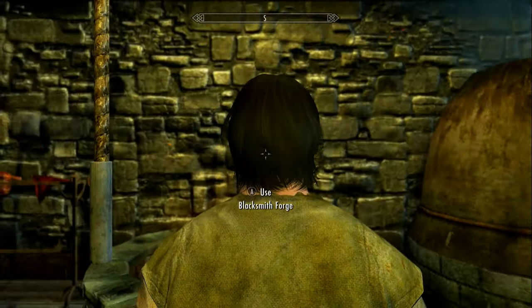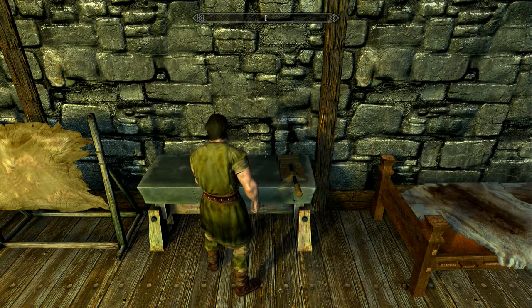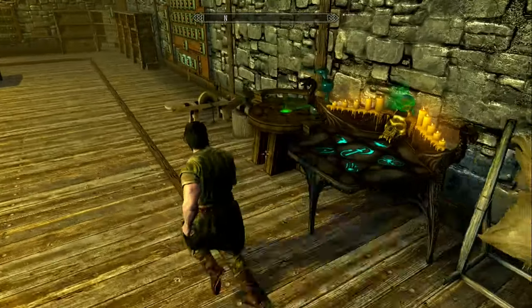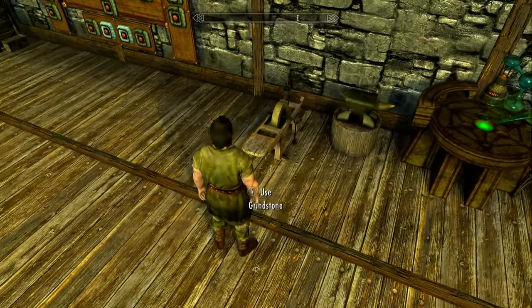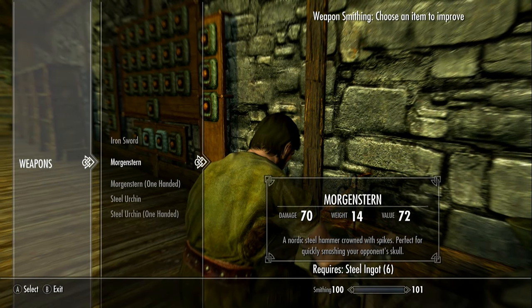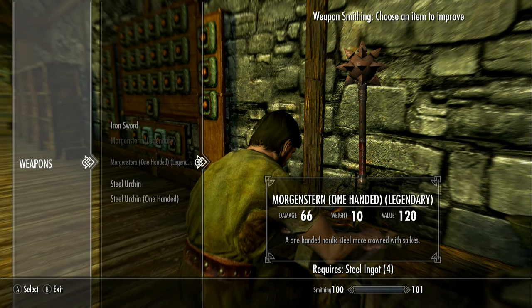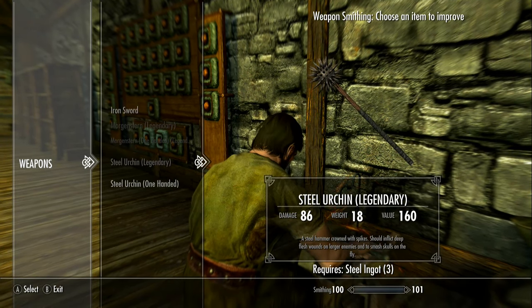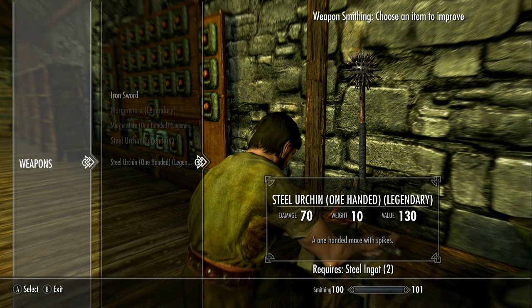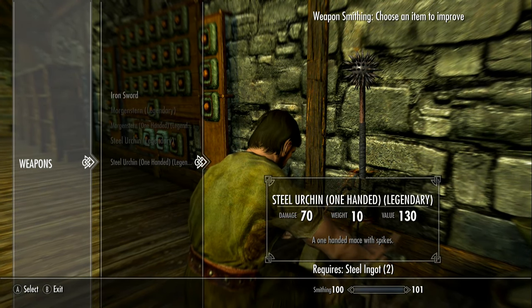Not sure if these are upgradable and enchantable, but let's find out. Oh - weapons, duh, sorry about that. So they are upgradable - that's nice. Looks like the Urchin does a little more damage than the Morgan Stern.